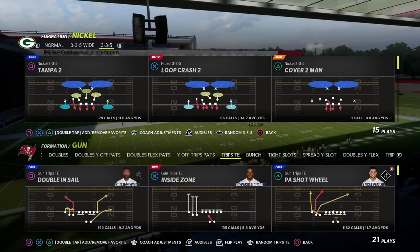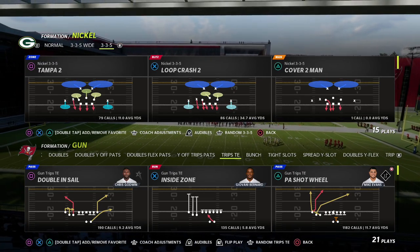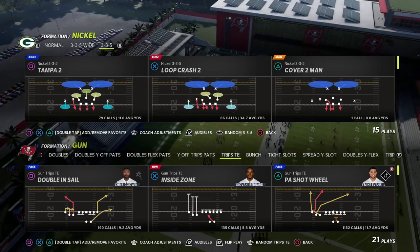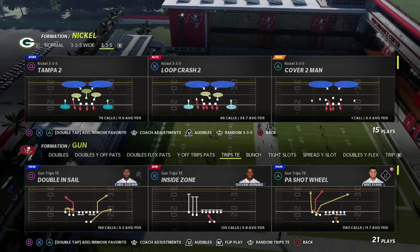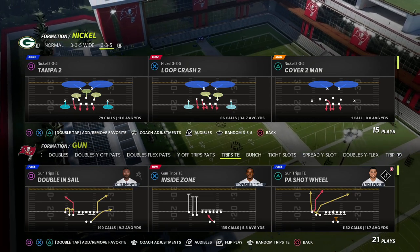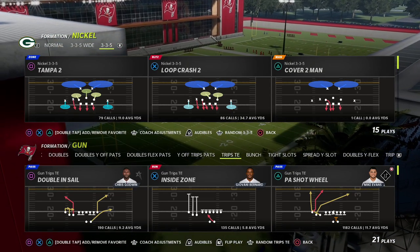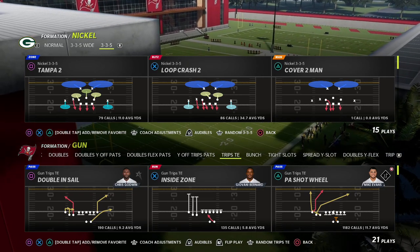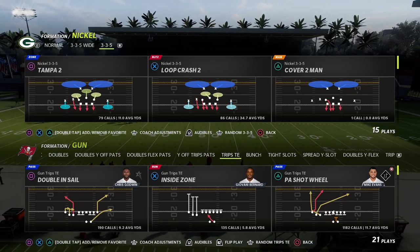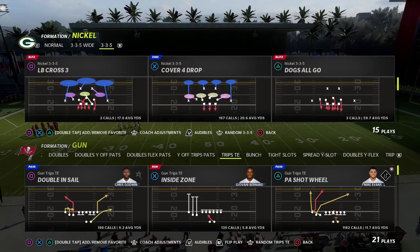If you enjoy the channel and want to learn my entire trips tight end ebook, it's linked in the description. You can sign up for my Patreon — for just ten dollars you get access to all of our Madden guides, every single ebook all year. But let's jump in — I'm super excited to share how to beat some of the best coverages in the game.